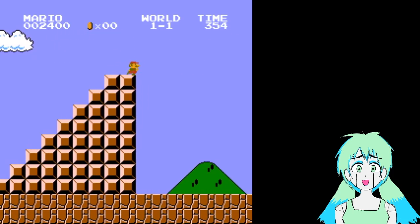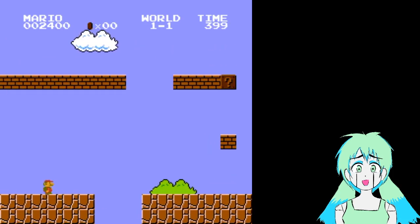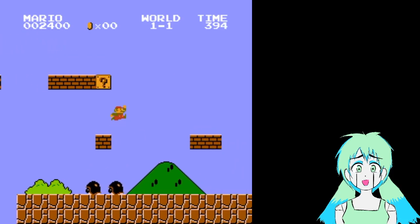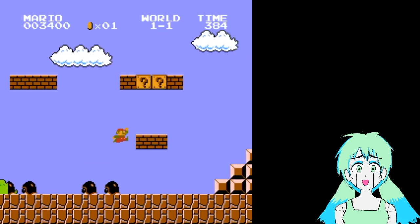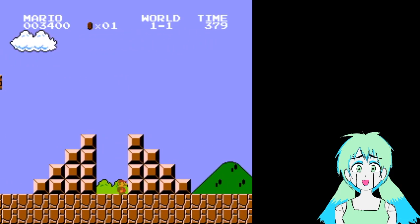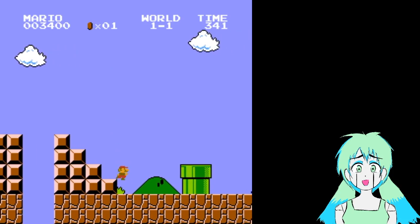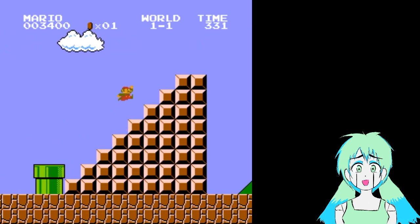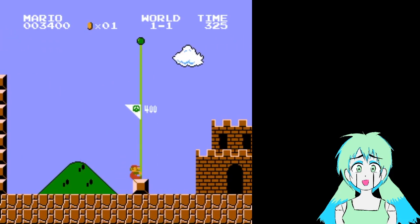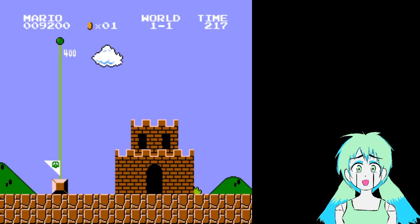There's another glitch too — I don't know how to do it. It's like a flagpole thing where you hit the flagpole and save time. That one's too hard for me. There's a way, depending on the angle at the flag, where you can skip stuff.